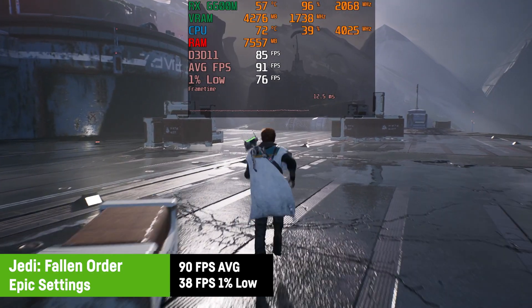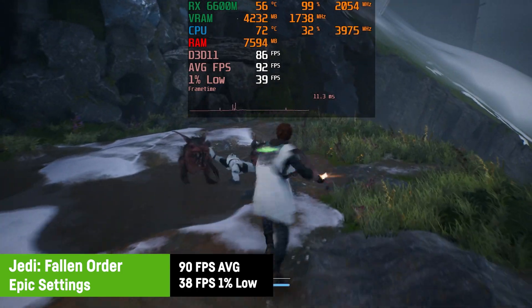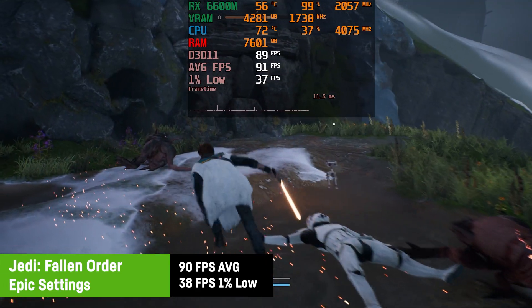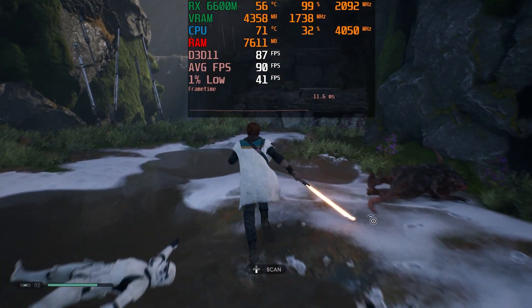Jedi Fallen Order is a bit like Battlefield 5 in terms of 1% lows — it takes a while until the game has loaded everything to its satisfaction. I got an average of 90 FPS on the highest epic settings and a 1% low of only 38 to 40 FPS, but that would improve if you play for a while longer than I did.